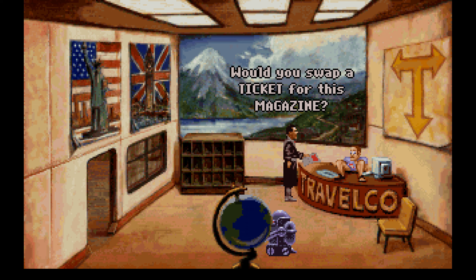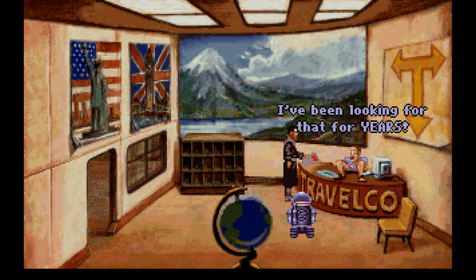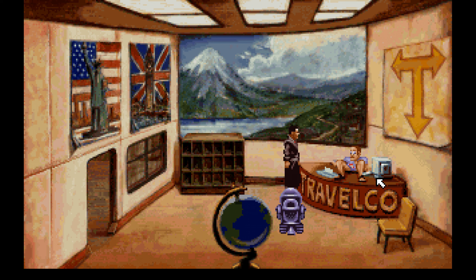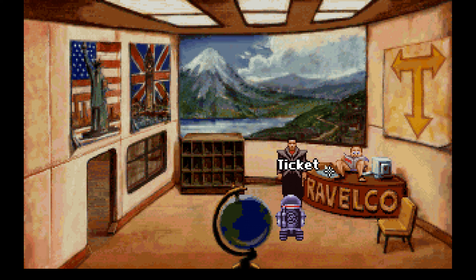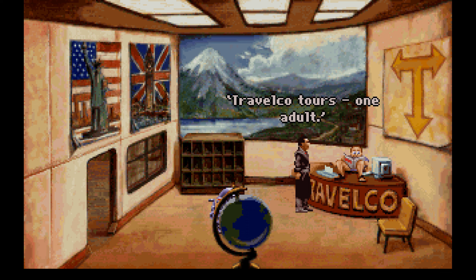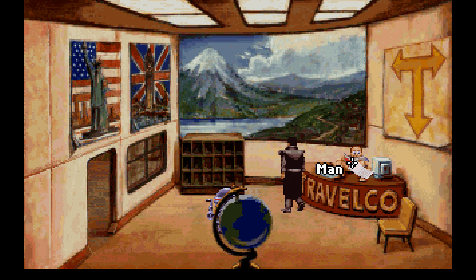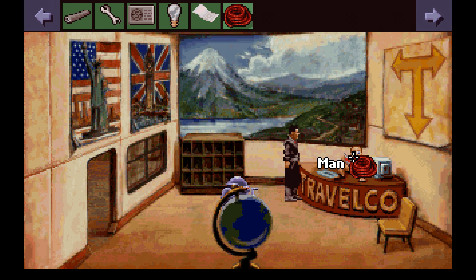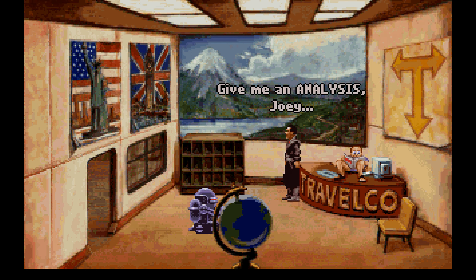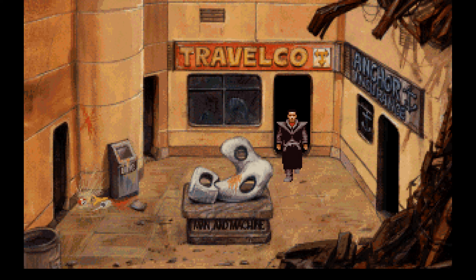Good thing Reich had it. Now he's dead and we don't have to worry about that. Travel Co. Tours. One adult. Let's see what we got. Ticket. The printing on the ticket reads: Travel Co. Tours. One adult. I don't give refunds. Can't get the magazine back — and now he's reading the magazine the whole time. Let's see what Joey has to say. Give me an analysis, Joey. It's made of recycled paper. Okay, so now we can go on a tour. Maybe that'll take us down to the bottom floor.